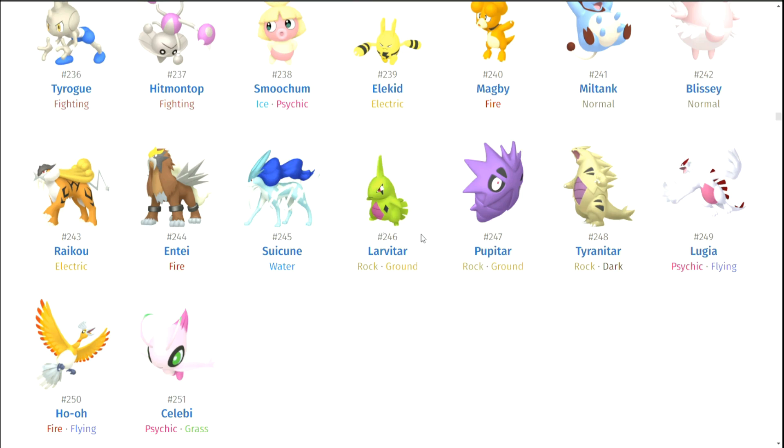Larvitar — not that good. Pupitar — I like Pupitar only because of what it does with Tyranitar, because the purple for Pupitar becomes like a purple chest piece for Tyranitar, and I like the consistency there. But shiny Tyranitar — I feel like they could have done a little bit more with it. For Tyranitar of all beings I think it should have looked a lot cooler.